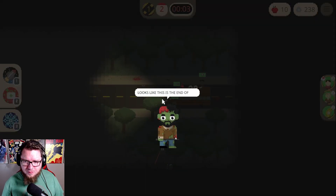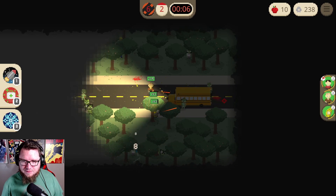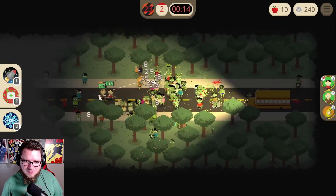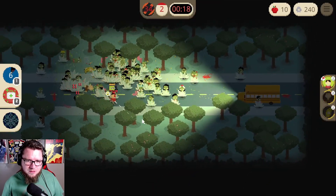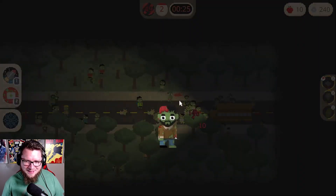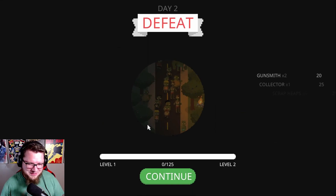The bus is broken down! Looks like this is the end of the tutorial — I don't think they will survive the night. Luckily the bus breaks down like this in the tutorial game. Dying is part of the game — let's see if you unlock something new. Hell yeah, dude, I like this already!